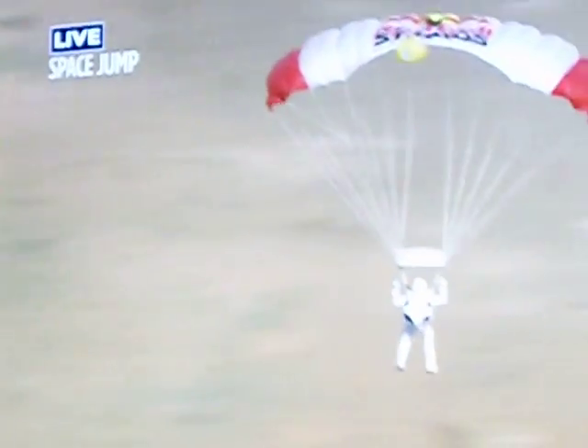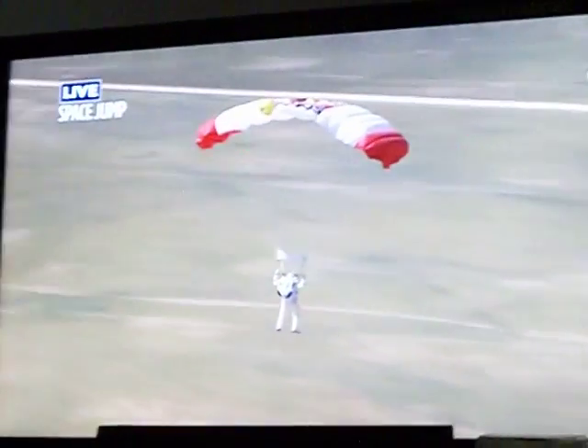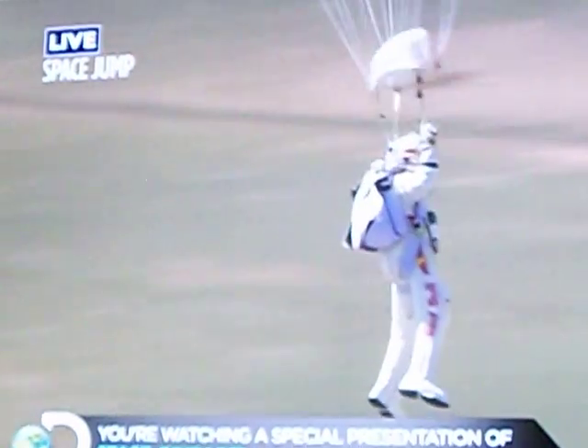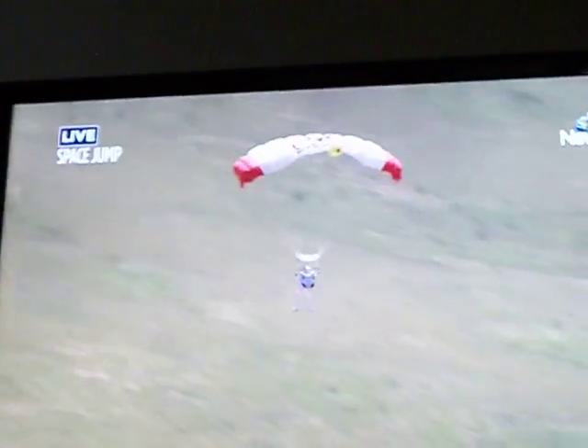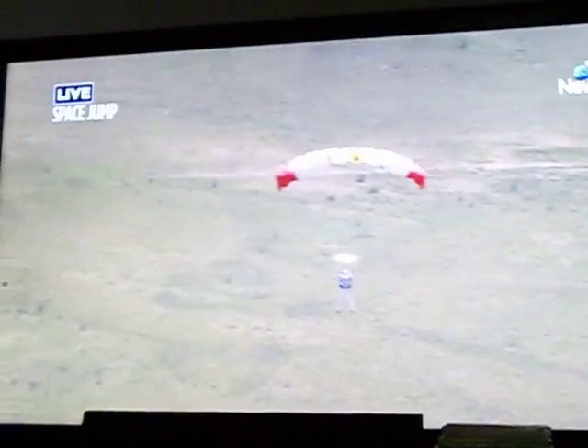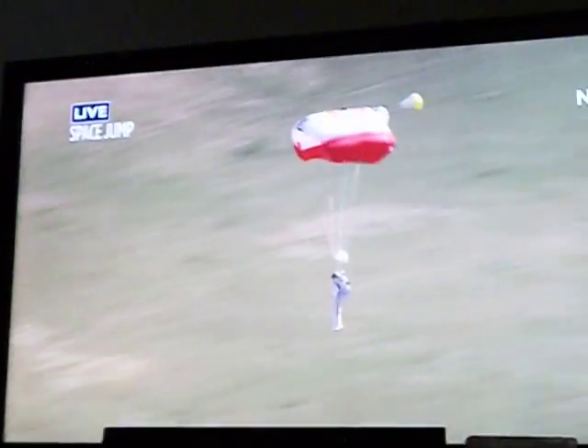Now we see that stretch of earth below. Felix's altitude is 5,800 feet. Just 5,000 feet now, really nearing the altitude out there. Luke's making a call to drop smoke, Felix — a smoke marker from one of the helicopters. He wanted smoke so he could see the wind direction. Felix, the wind is coming from the ridge. Towards the ridge. Art Thompson, the technical director of the Red Bull Stratus program, telling him that the wind is coming from the direction of that ridge.